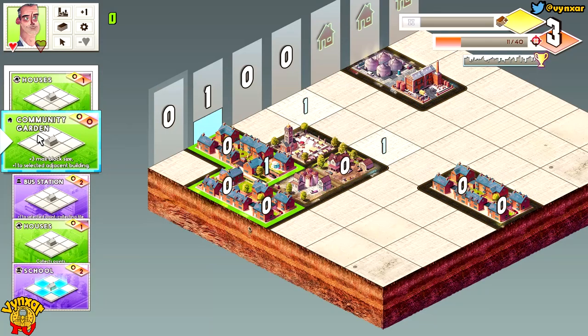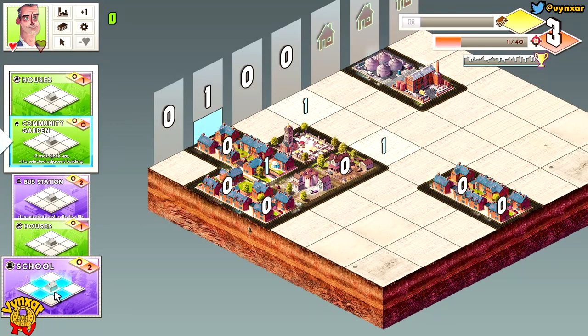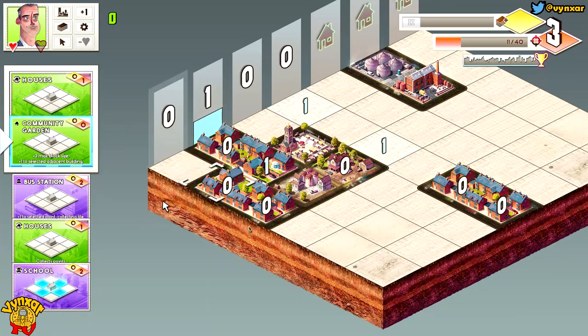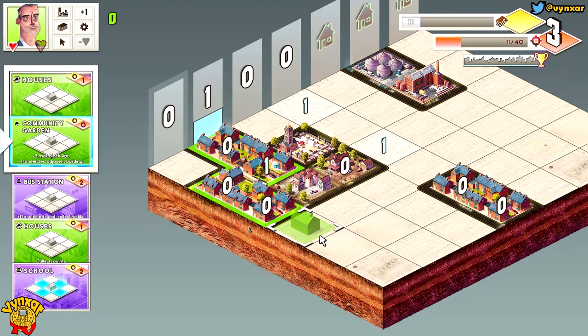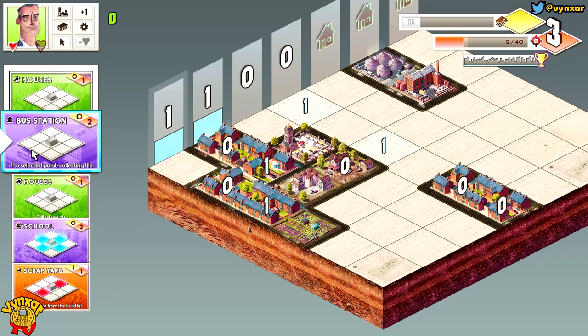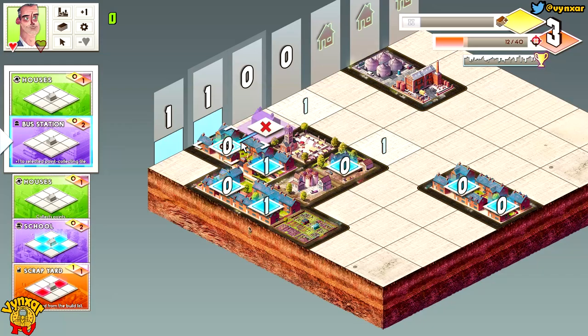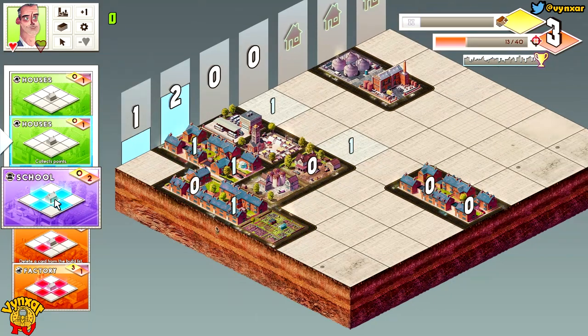I've got a community garden. I could add one point but it's not going to be much. I need to reach 3 points for each line, so it's going to be an issue. I've got a bus station coming, and then a school. I'm going to keep the space here for the school, and I'm going to add the community garden maybe on this side here so I could manage to get one point. Bus station — let's add this one over there, and thanks to the school which is coming I should be able to complete these lines.